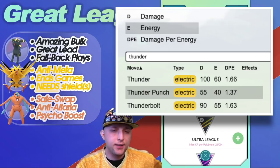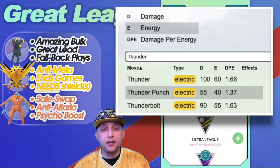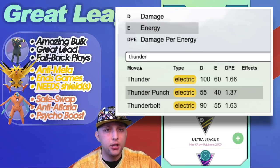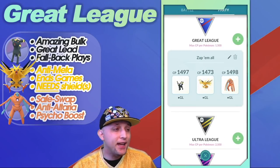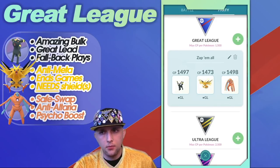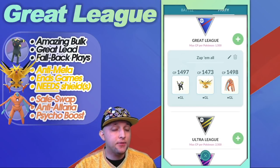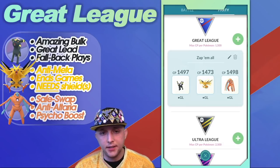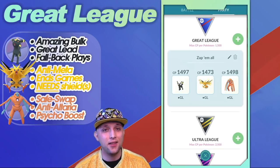You would assume that because Thunder is more efficient — only 5 more energy for 10 more damage — Thunder is always the best move. My stance, even for the non-shadow, is no. It's kind of against that, and that might just be because of the way I play Zapdos and the teams I've faced. I'm not necessarily saying if you invest in a Zapdos you have to run it my way — I'm just giving you my experience.